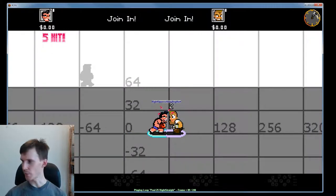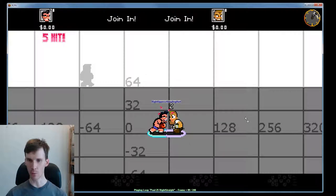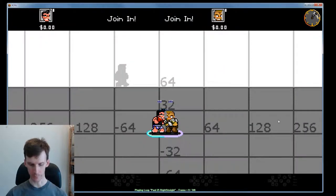I'll play that again at full speed so you can see that he gets hit. Now, what happens if I run the same combo but with Paul at high strength? This is Paul with maximum strength, and I'm going to run this again.